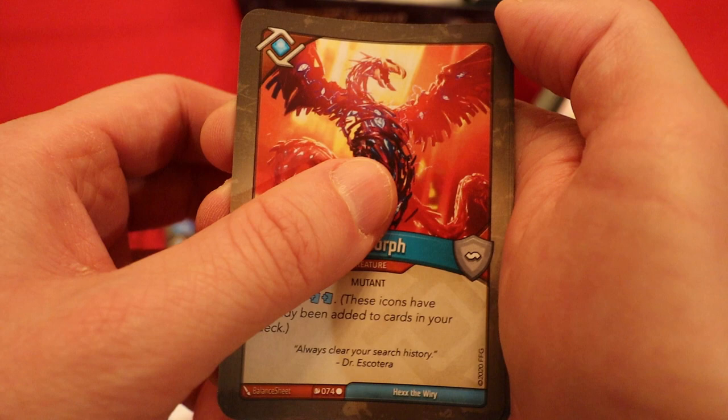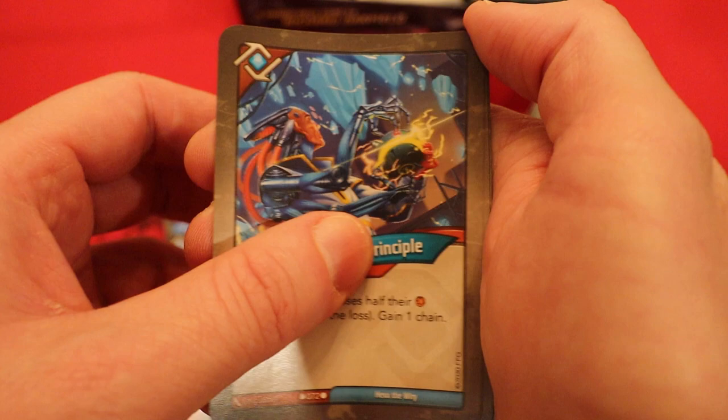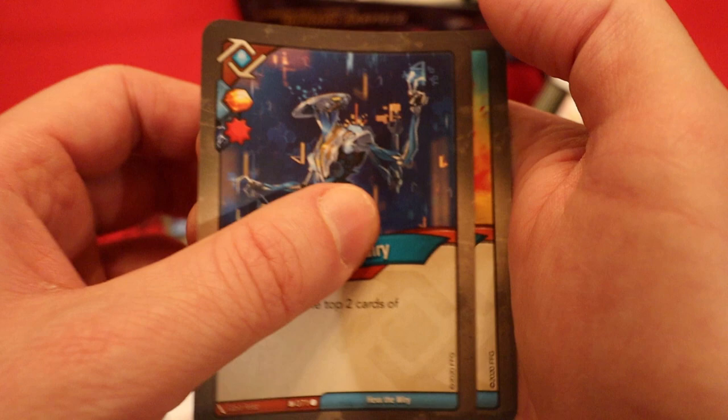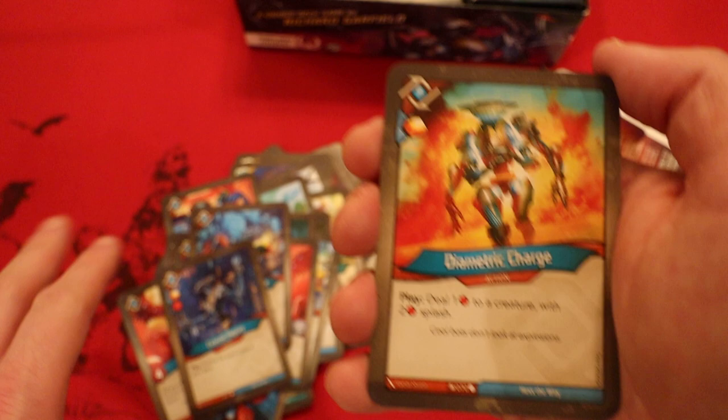Everence in Principle: each player loses half their amber, rounding down the loss, gain one chain. Another Everence in Principle, this time with a draw pip. Finally — Eclectic Inquiry: amber, heavy plate with a damage pip, archive the top two cards of your deck. But only one archiving card makes it hard to get the Archivist going, especially since it archives from the top two — you can't even have the Archivist in hand and then play that card. Diametric Charge — amber, heavy plate: deal one damage to a creature with a two damage splash.